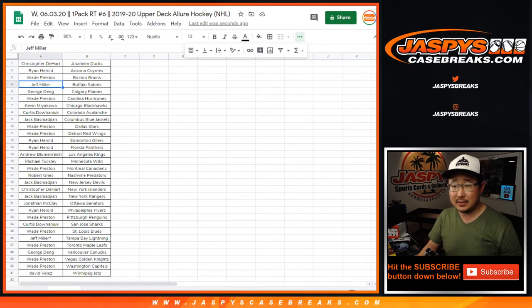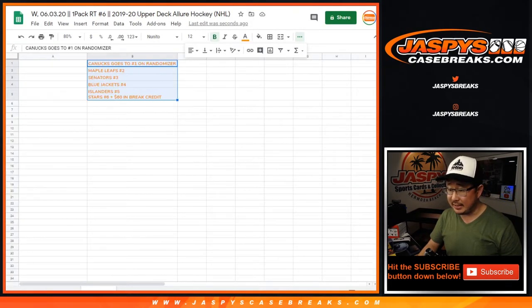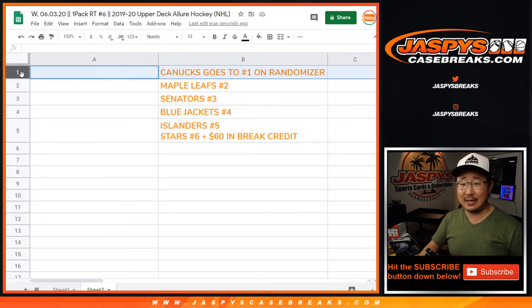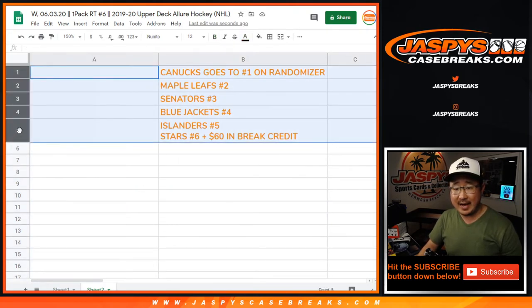Let's get some new dice. There's the new list — Chris and the Ducks down to David and the Jets and everybody in between. Let's flip to the second tab right here too, if you look at Sheet 2. Name on top will get the Canucks. Per tradition, we're not randomizing that — we just randomize your names and the top 5 will get teams.